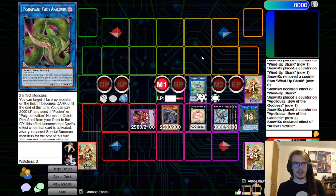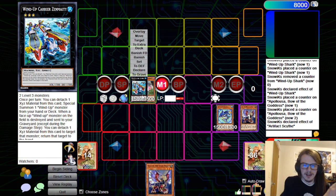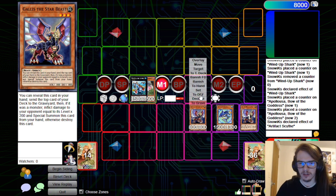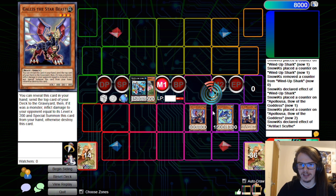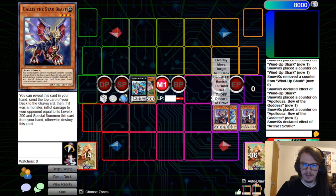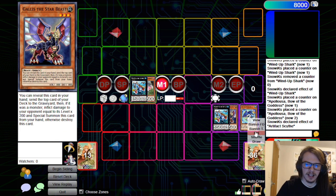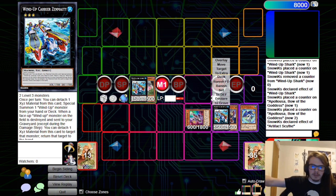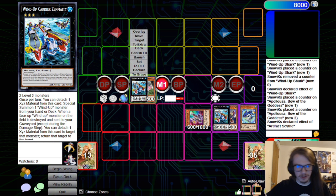Now I'm going to show a few cases where if you get hand-trapped, what can you do? Let's say your first Zenmaity gets stopped — your opponent ashes it or imperms it. If you still have the necessary materials to go and make another one, it really does simplify itself. Yes, you're technically working with one less thing, but a single Wind-Up Magician just kind of gets you everything that you need. It's the exact same combo — so even through one ash blossom, as long as you have the necessary materials, you're probably fine.